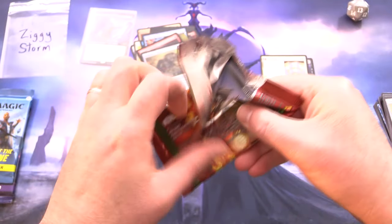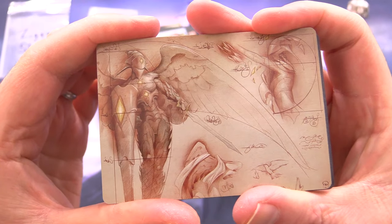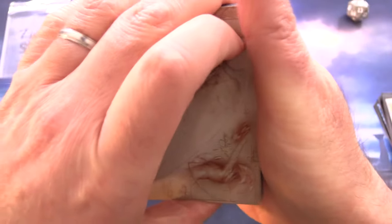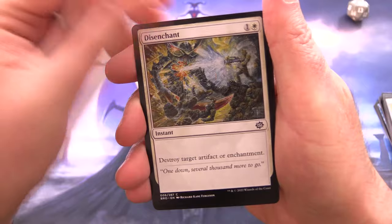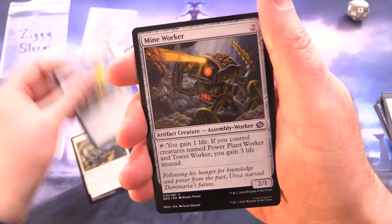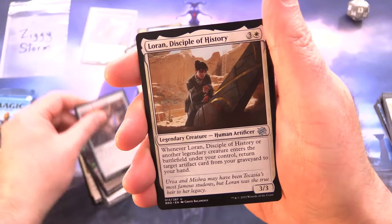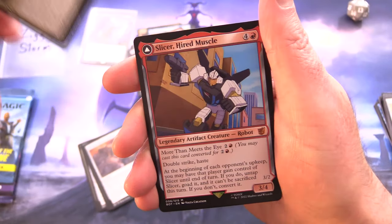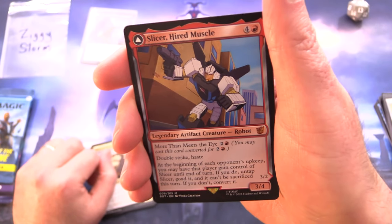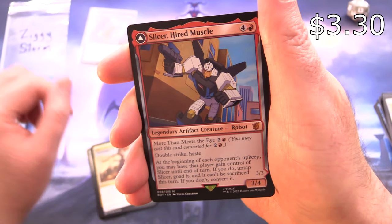The Brothers' War — I think it has at least one rat, otherwise I wouldn't have picked it. We've got Platinum Angel with the schematic art from this set — lots of awesome artifacts. And a Foil Swamp, we'll chuck that in. Disenchant, Power Plant Worker, Mine Worker, Gruesome Realization, Mishra's Research Desk, Loran Disciple of History — legendary. Hero of the Dunes. And speaking of Dune, has anyone seen the new movie? Sounds absolutely fantastic. And a Mythic — Slicer, Hired Muscle.